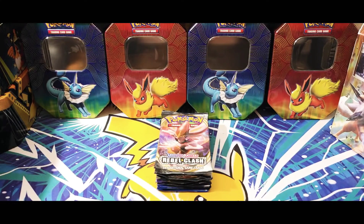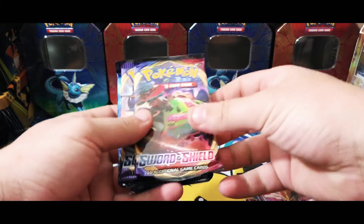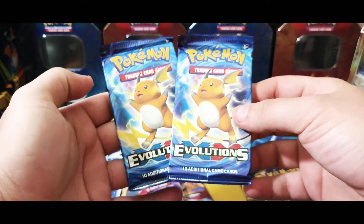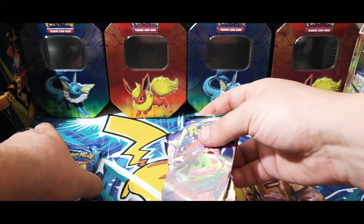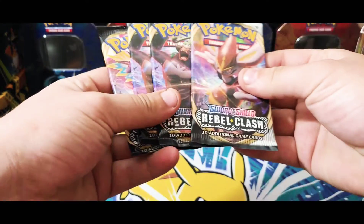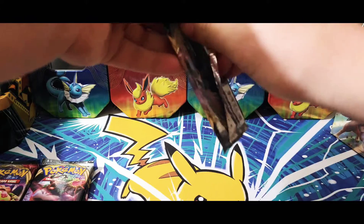What is going on everybody, Husky here back with another pack opening. Thank you so much for joining me today. We have some lovely Rebel Clash, we have some Sword and Shield base set, and some XY Evolutions. Can we get a Charizard? We'll save the XY Evolutions for last, we'll save the Sword and Shield base, and we will do the Rebel Clash first. Let's get started — hope everybody's doing good!